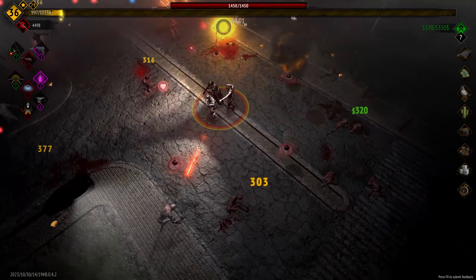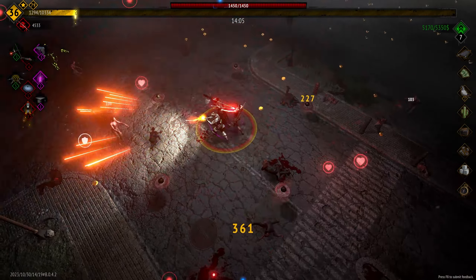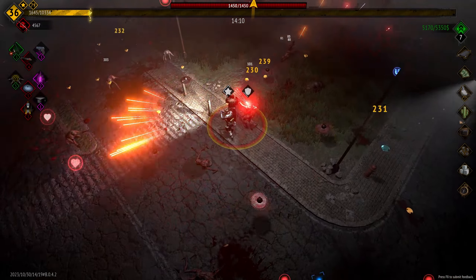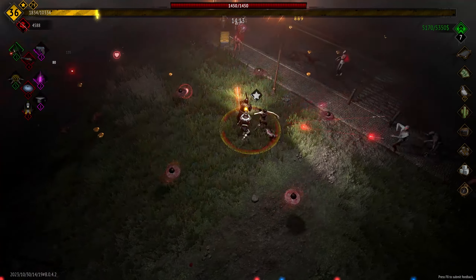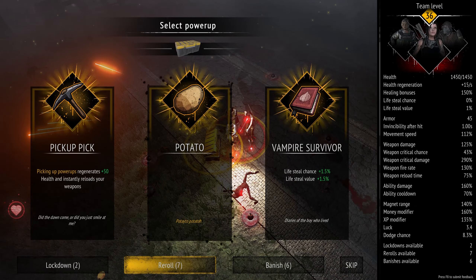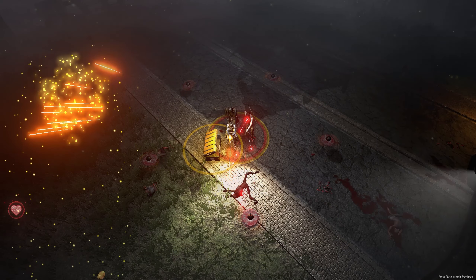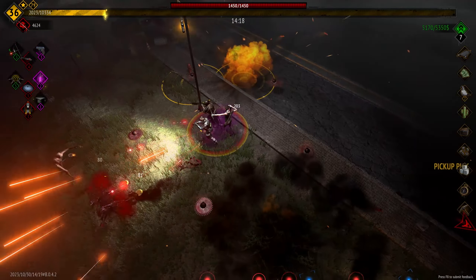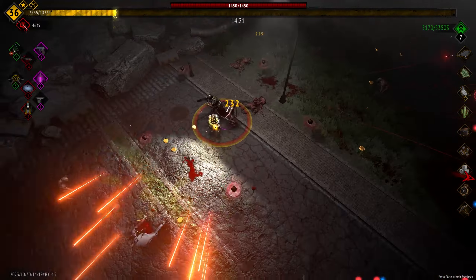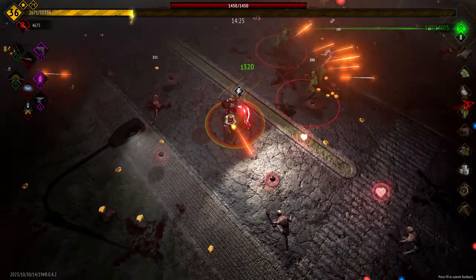I already know which one I want to go with — I don't want to go with the rocket launcher, I want to go with the minigun. The reason for that is I kind of like to take something that is high single target damage and then a bunch of splash damage. Potato is for a specific achievement that I think is on a different map — you have to pick up three of them or something like that.